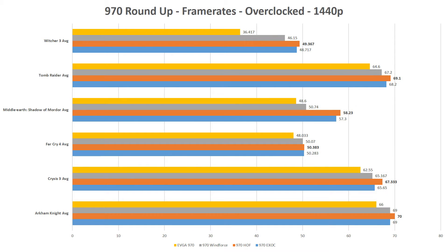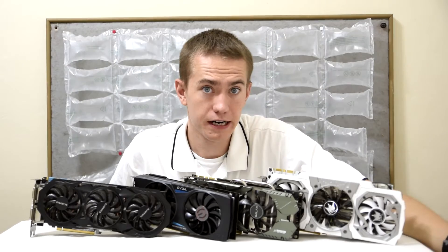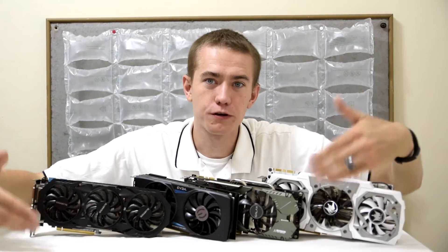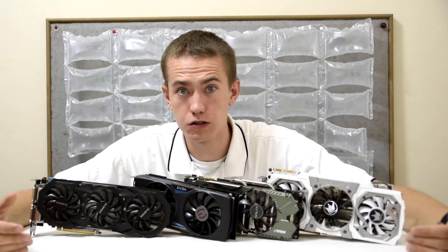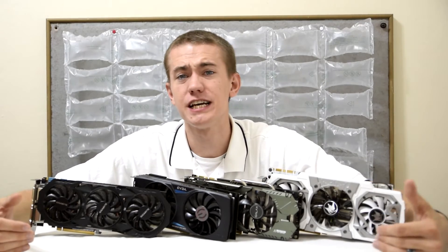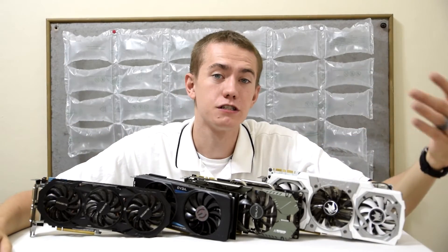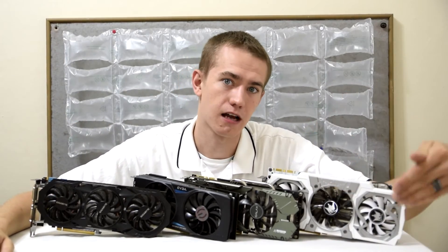At 1440p, the story of the top dog card is identical. The Galax 970 Hall of Fame is the clear best card in every game in terms of pure framerates. And the EVGA 970 once again underperforms in The Witcher 3. The reason I believe this happened is because The Witcher 3 continuously gave me lower results with overclocked cards, and the EVGA 970 had the highest overclock out of the bunch, being pushed 200 MHz over its stock speed.